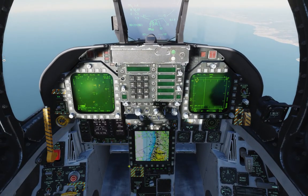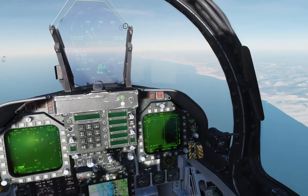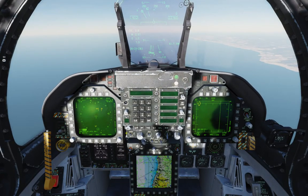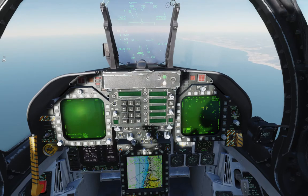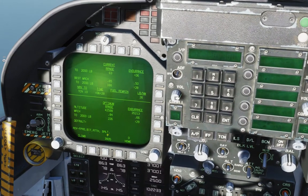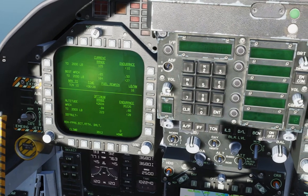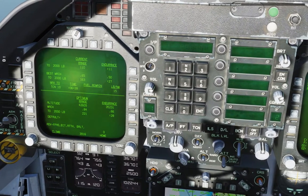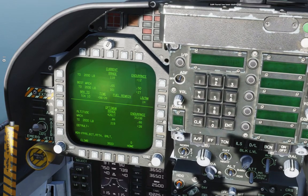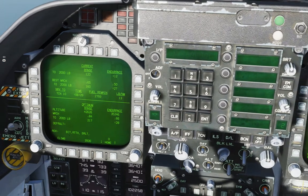I'm running a little bit lower on fuel than I'd like - doesn't give us much in the way of emergency options. We can turn off aware mode, go to SA, bring up our fuel page. Let's see if we can conserve fuel - go down to about 40 again, that will increase our endurance. We've got about six minutes of flight until we get there - 2,700 fuel remaining, that should be plenty.